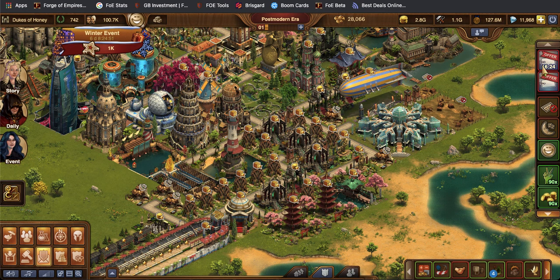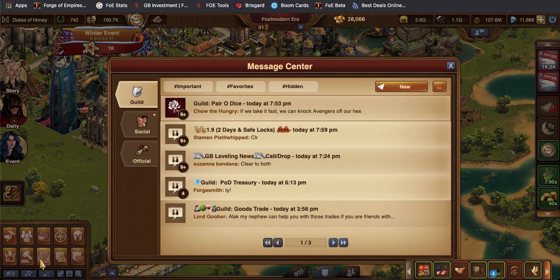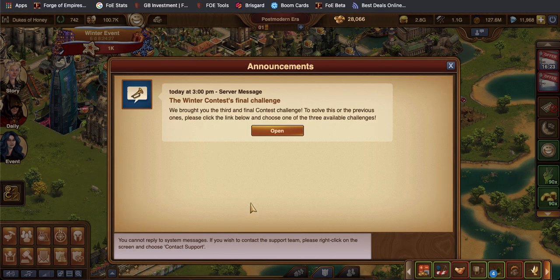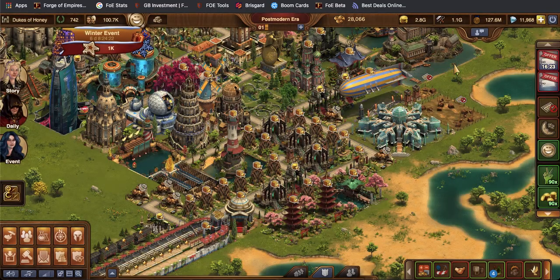Normally, if there are any announcements in the game — besides the announcements that are in the official tab — they will actually show up as a little colored blue button up here. You press that and it actually takes you right to the announcement message. I've already clicked it, so that's why it's not there.